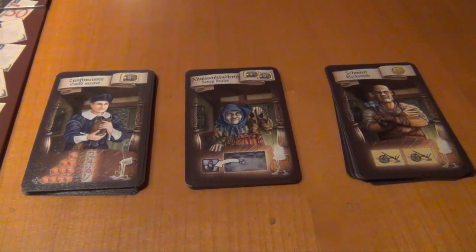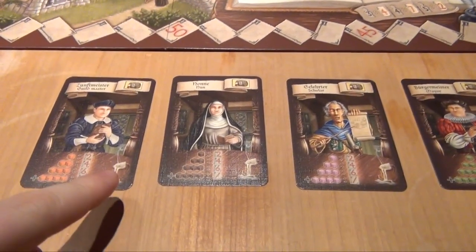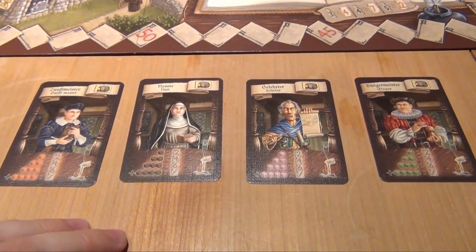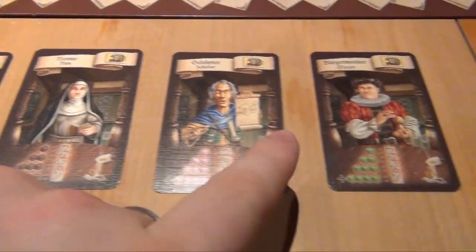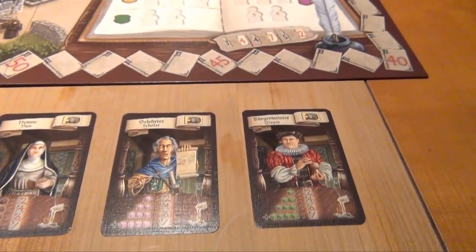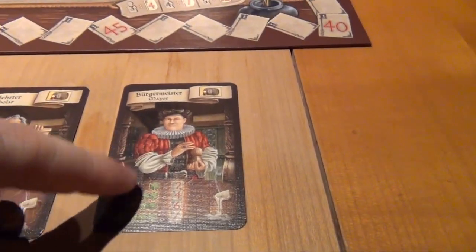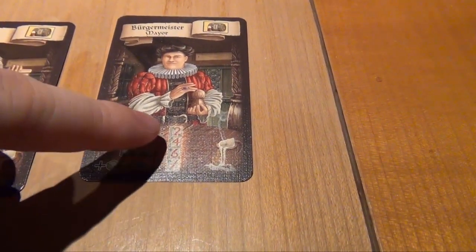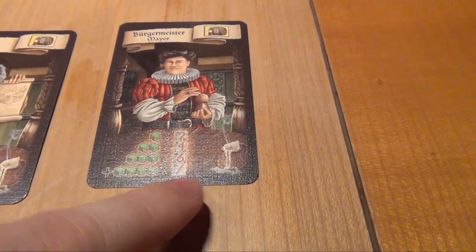Let's take a look at some of these abilities. First, let's look at the strangers with the burnt-out candle — those are the ones that give you extra points at the end of the game. The first category includes the guildmaster, the nun, the scholar, and the mayor. They reward you if you have a certain amount of certain influence cubes left at the end of the game. For example, the mayor is interested in the green charisma cubes: if you have one left that's two points, four for two, and six for three. But the interesting thing is, if you have four or more, you don't get anything.